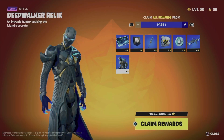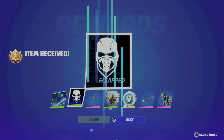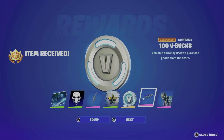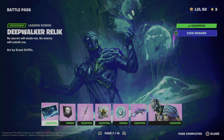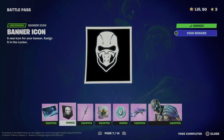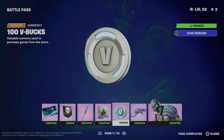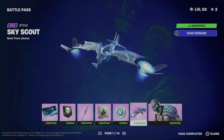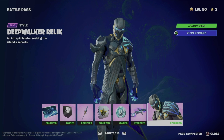Let's go into Claim Pages and claim the whole thing — page seven. This time the page appeared right away. From this page we got an awesome loading screen, a style for a skin, a spray, some B-Bucks, and another really nice style that almost looks like a completely different skin.